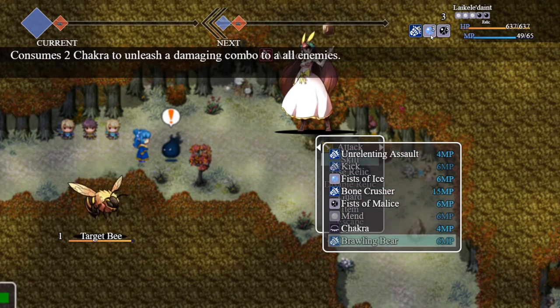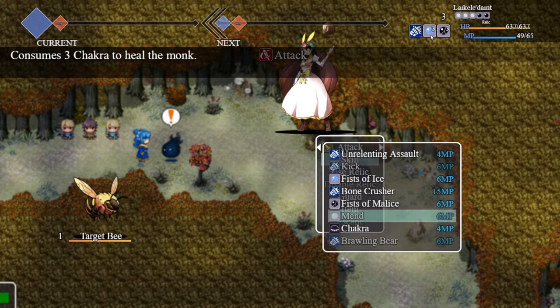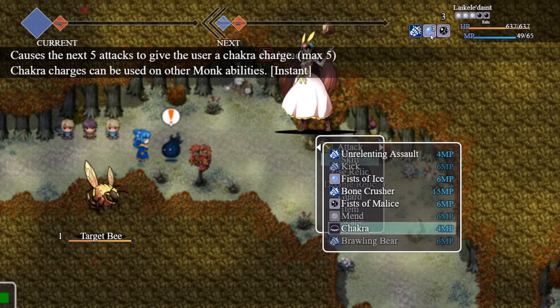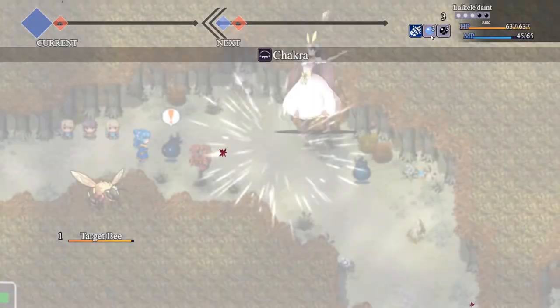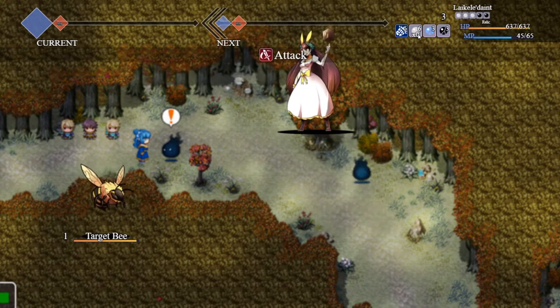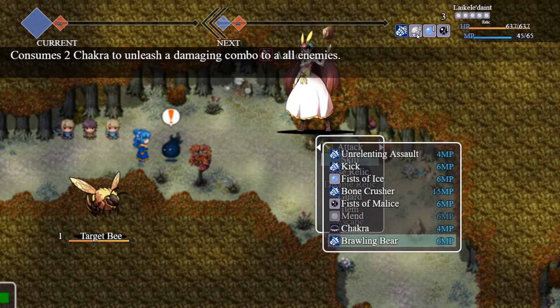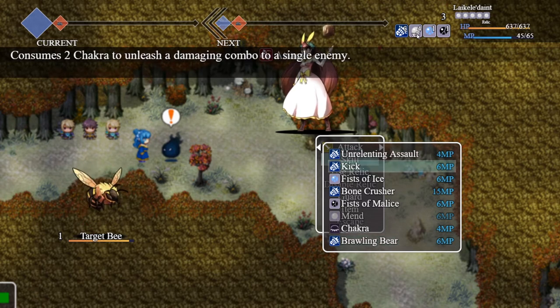You can see two of these abilities are grayed out — there are three of them: Brawling Bear, Kick, and Mend are all grayed out. They are grayed out because they take Chakra to use. What Chakra does is give you a buff — it lasts six turns, and you can see how many stacks you have. For each auto-attack or skill you do, it gives you a stack of Chakra. So now I have one Chakra, now I have two Chakra. You can see that it unlocks Kick and Brawling Bear. These will consume your Chakra to perform the ability.